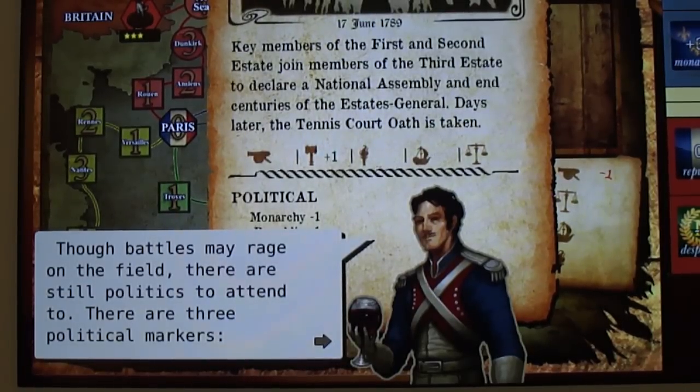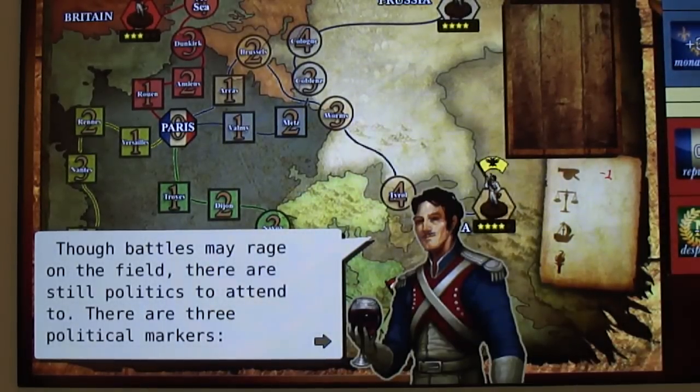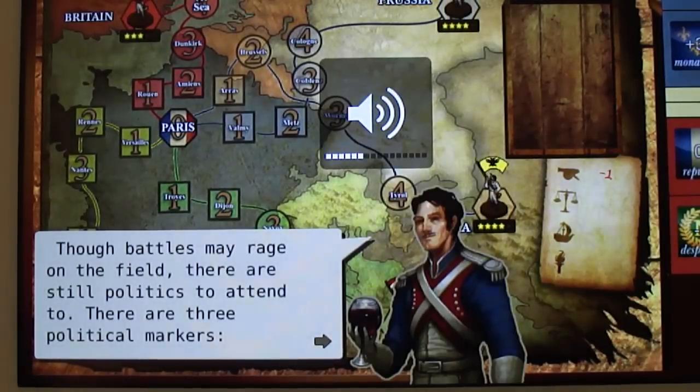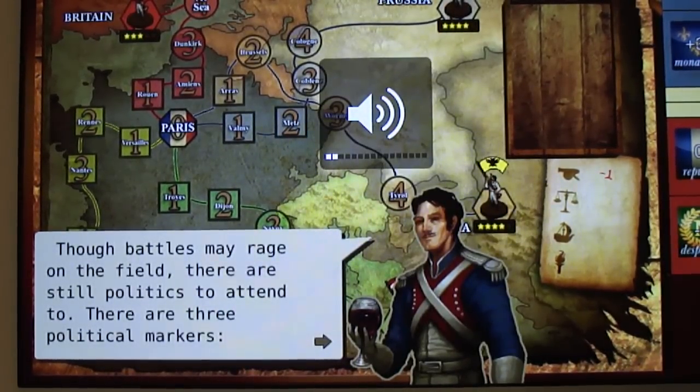It's really important if you're going to play the game that you read these cards to see the impact and how it's going to change what's happening. You've got your three factions down to the right: the Republic, which is basically Napoleon and his armies, despotism, and monarchy. You want to make sure the Republic is higher because it makes your die roll modifiers better.